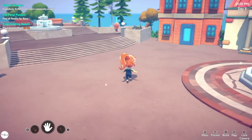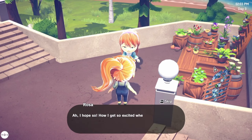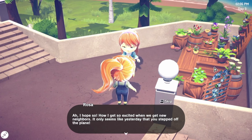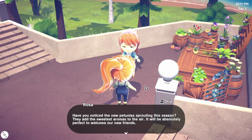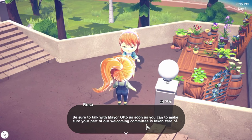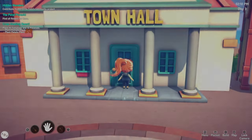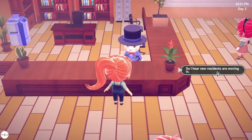We have a goal for today's video - we're gonna do farming, we're gonna be a farmer! You also have an exclamation mark on your head. I hope so - I get so excited when we get new neighbors! Have you noticed the new petunias sprouting this season? Be sure to talk with mayor Otto as soon as you can to make sure you're part of the welcoming committee. Okay, everyone's waiting to go speak to the mayor - let's go!